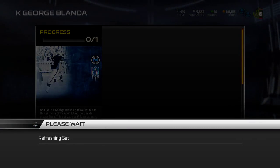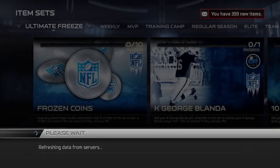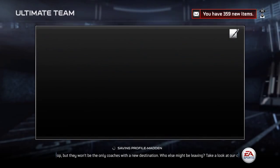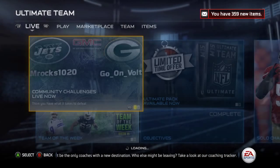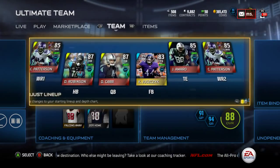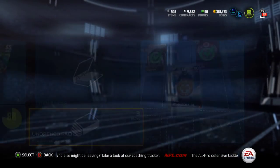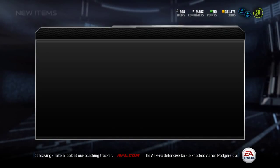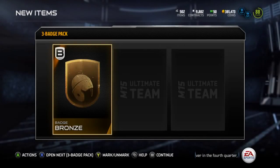You could put him in as punter and run a fake punt — that's an option you could do with him. It's just a fun card I'm going to throw into my team. Currently doing the style solos, so the team that's in there right now is not my real team. But let's open up these packs — we'll go with the three badge pack first. I'm just hoping for not 16 bronze badges.